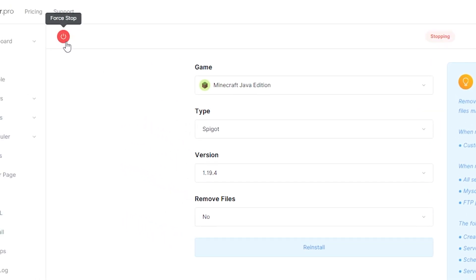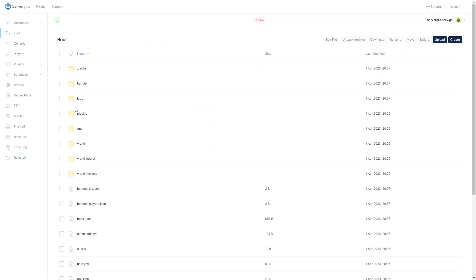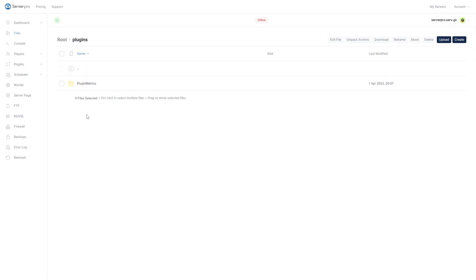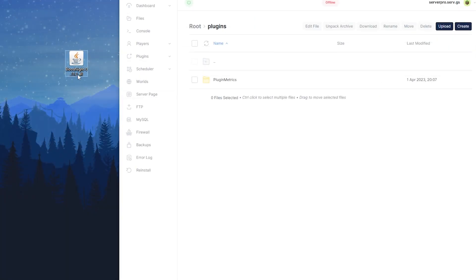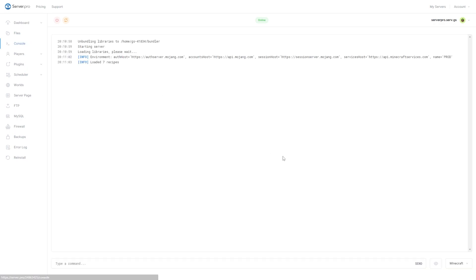Before proceeding, make sure your server is offline. Next, head over to your file section and open the plugins folder. Now you want to drag and drop the file you downloaded earlier into this folder. Then you can turn on your server and wait till it's online to see if the plugin has installed correctly. After doing so, head over to the console tab to make sure the plugin is installed.